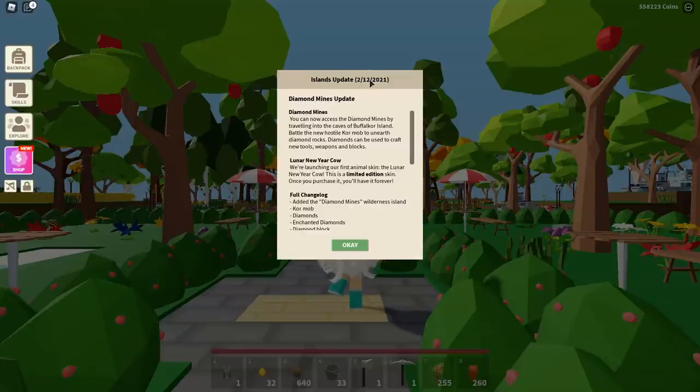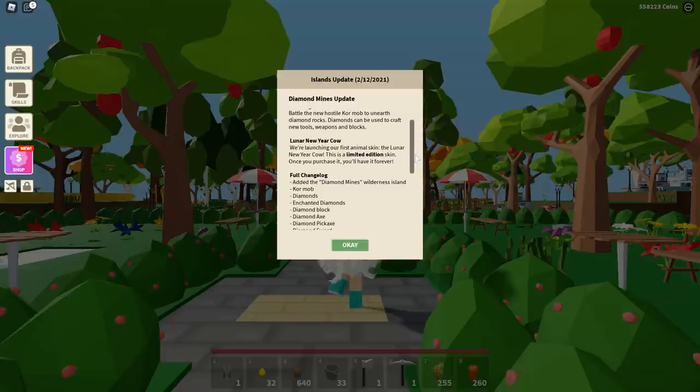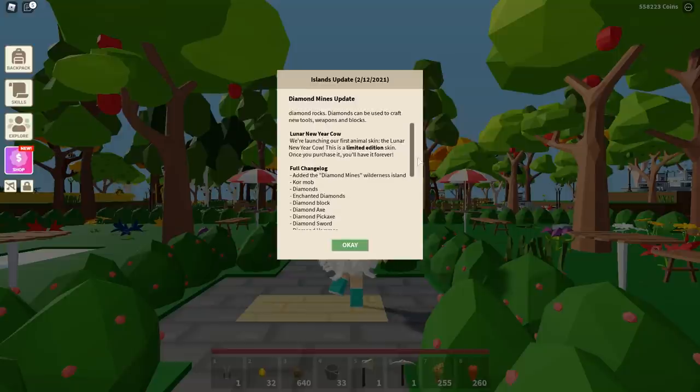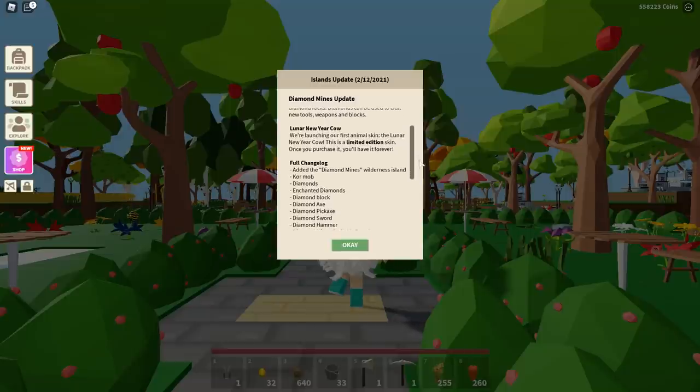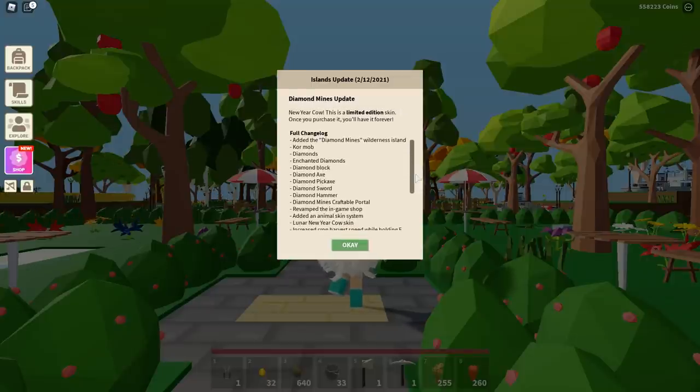It says 'Islands Update — Diamond Mines Update.' You can now access the diamond mines by traveling into the caves of Buffalo Core Island. Battle the new hostile Core mob to unearth diamond rocks. Diamonds can be used to craft new tools, weapons, and blocks. There's also a Lunar New Year Cow — they're launching their first animal skin, a limited edition skin. Once you purchase it, you'll have it forever.